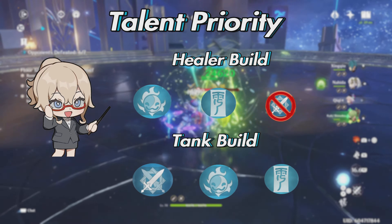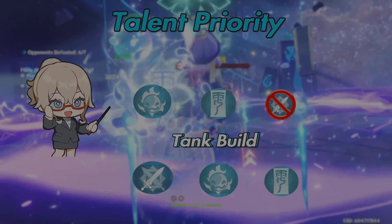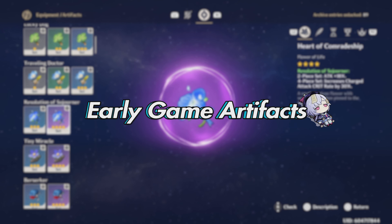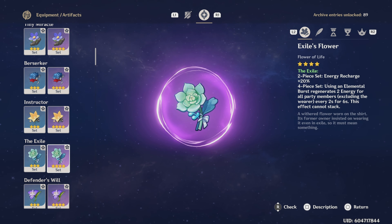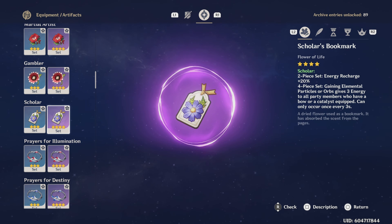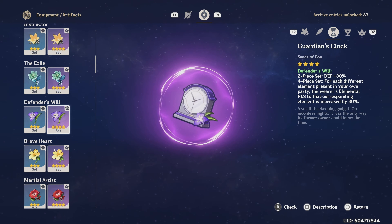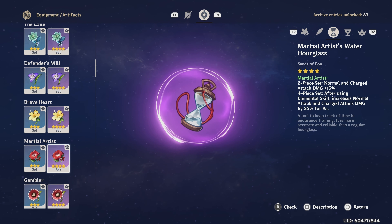Now let's talk about the best artifacts and stats to use on Qiqi. For early game players, you can mix and match two-piece Sojourner, Exile, Braveheart, and Scholar — specifically for the tank or on-field build. In addition, you can use two-piece Tiny Miracle for more survivability, or four-piece Defender's Will, or four-piece Braveheart combined with set bonuses from Martial Artist.